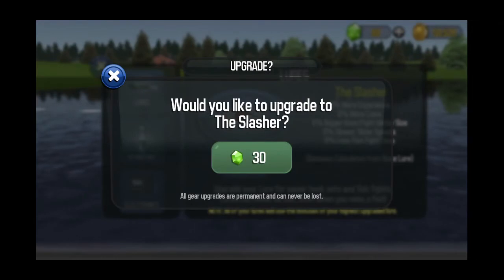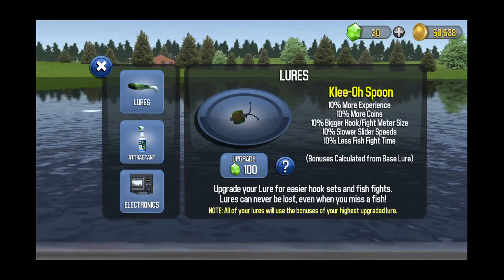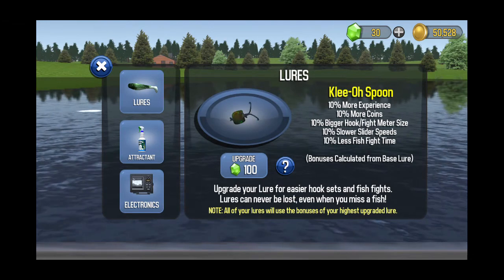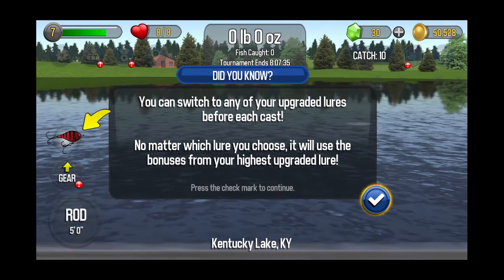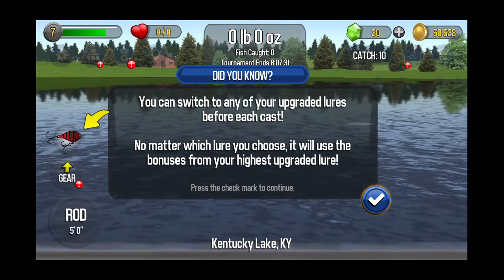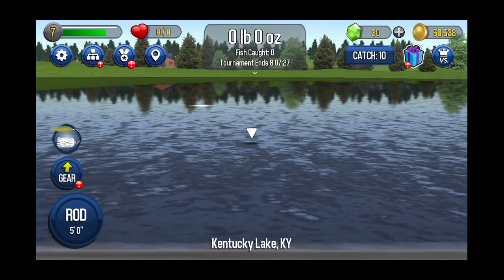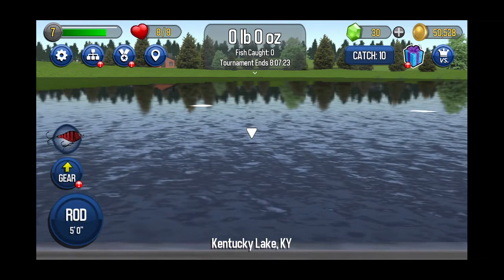More experience. Would you like to upgrade to the slasher? Cleo Spoon! Upgrade lures before you cast, no matter which lure you choose. You can pick them there and go between them — pick the one you want.